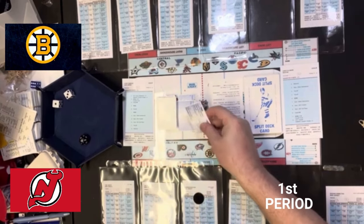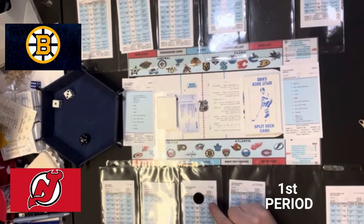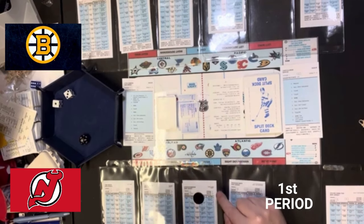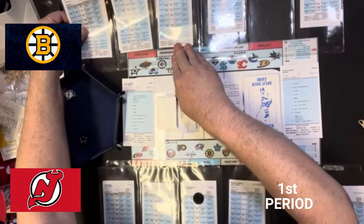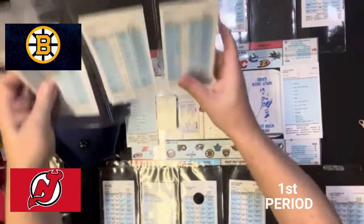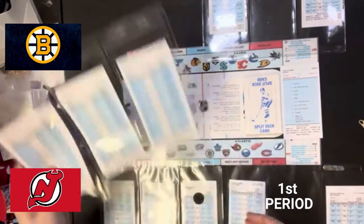We roll the 20-sided dice and that is a six. A six on the penalty says if the right defenseman is a four defensively — and yes, he is — then there's a breakaway for the right wing. We will roll the dice. Mercer has the breakaway. That is a 10, and 10 on a breakaway is lose to the left defenseman, then inside shot for the center. So that goes to Jack Hughes. Jack Hughes will have an inside shot. That's a 12 — lose to the right defenseman. So the right defenseman comes up with the puck for Boston, and there is a forward line change.